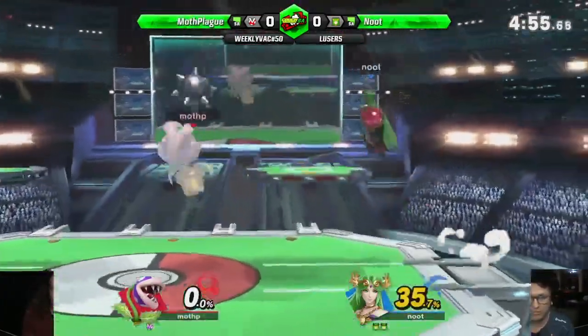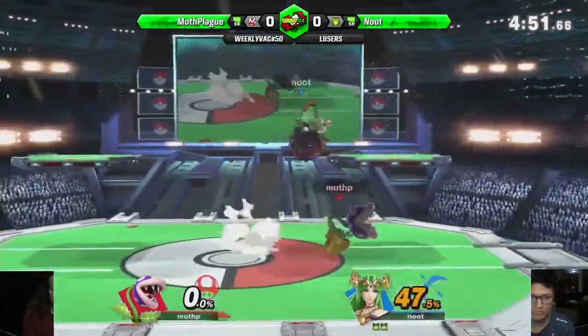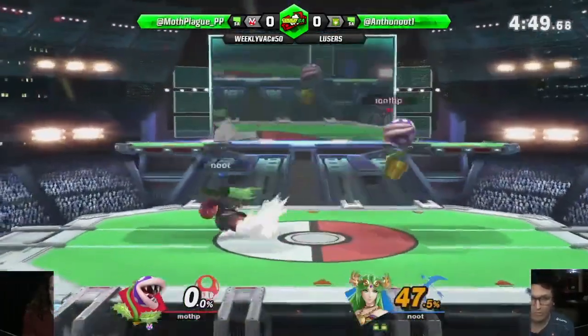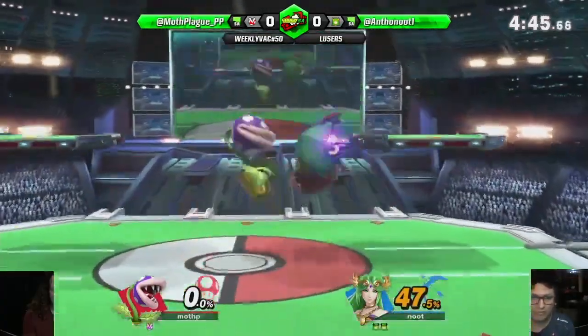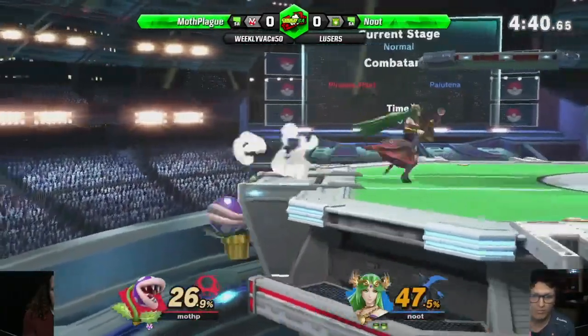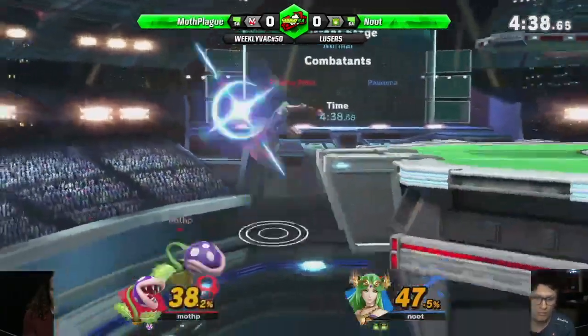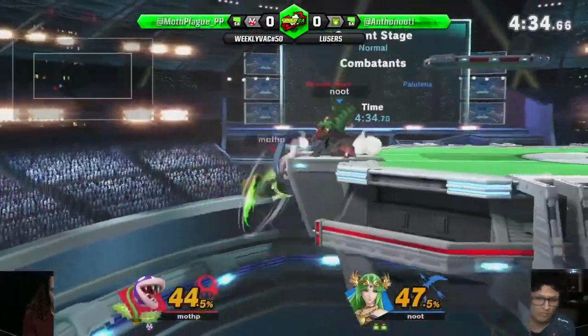You can't shield during your initial dash. So if you shield at the exact same time they start the side B, you're not going to be able to shield it, so you have to be very careful. When playing against Palutena, I usually just walk around in neutral unless I'm trying to dash back around her aerials. At mid range you don't really want to commit to your dash, because you'll just dash into neutral Bs and side Bs. You've got to play it slowly.